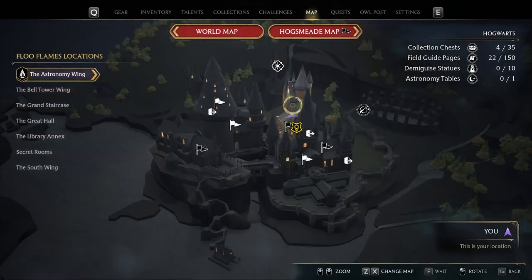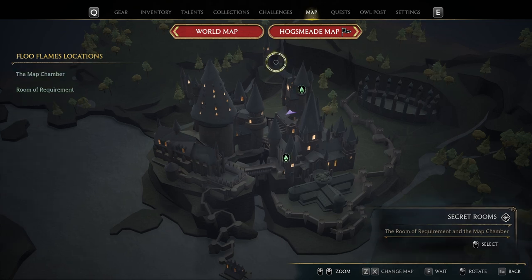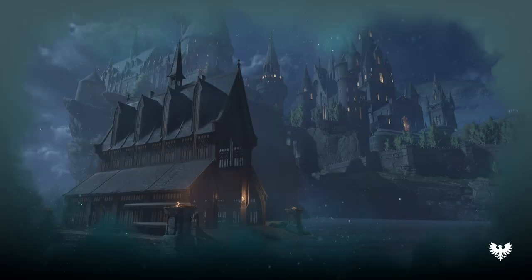Otherwise, you can open the map at any stage, and just above Hogwarts, you'll see this sun icon. This is the secret rooms icon. This will take us to both the Map Chamber and the Room of Requirement, and obviously more in the future if there are any other hidden rooms.